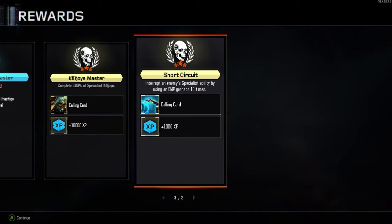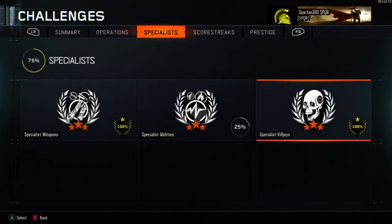Thank you so much for watching this calling card video with me, Spartan G Gamer. Hopefully I can help you with some tips and advice on how to open up the Killjoy's Master calling card. The one I found hardest out of all the calling cards in the Killjoy Master section was the Short Circuit calling card. When you open both cards up, you'll get 1,000 XP for the Short Circuit calling card and 10,000 XP for completing the 100% Killjoy's Master calling card.